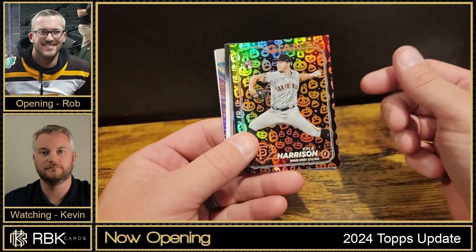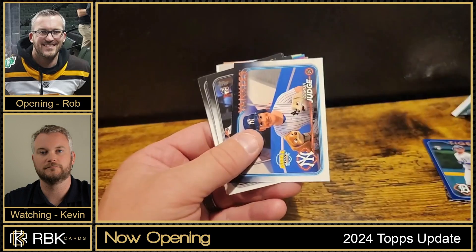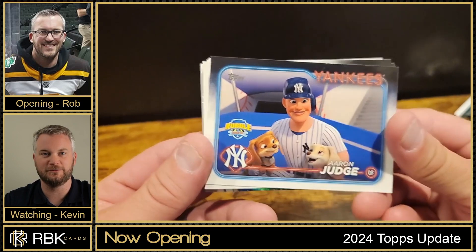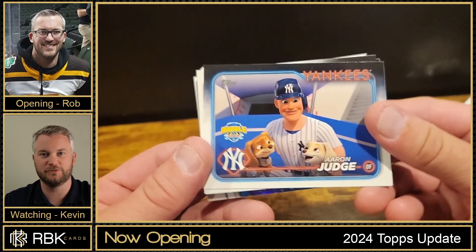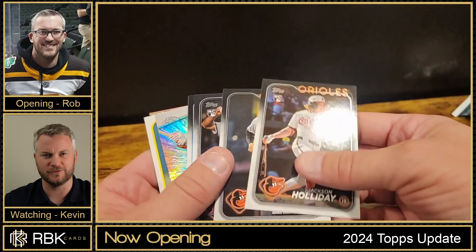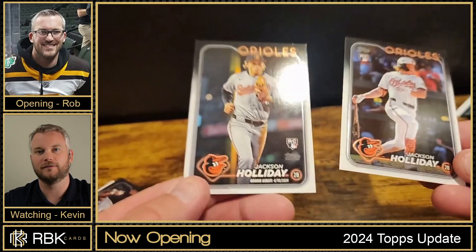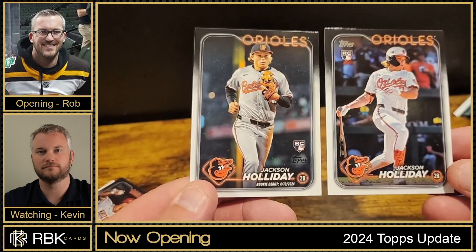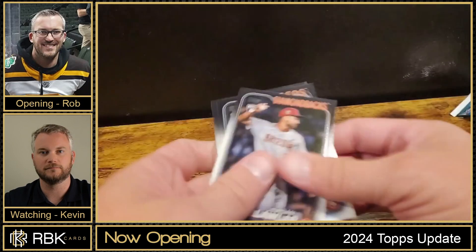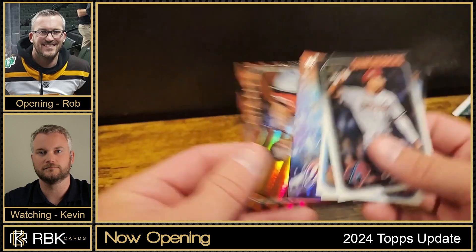Quick recap: there's the jack-o-lantern Kyle Harrison rookie, Skenes, a blue parallel, and the Paw Patrol card. I'm really interested in that one — it's pretty cool. I forget — it wasn't an actual Paw Patrol, I think it's one of the Paw Patrol spinoffs. I see now — it says Rookie Debut, so I don't think it's a short print. And we got some other big names — Evan Carter and Paul Skenes.